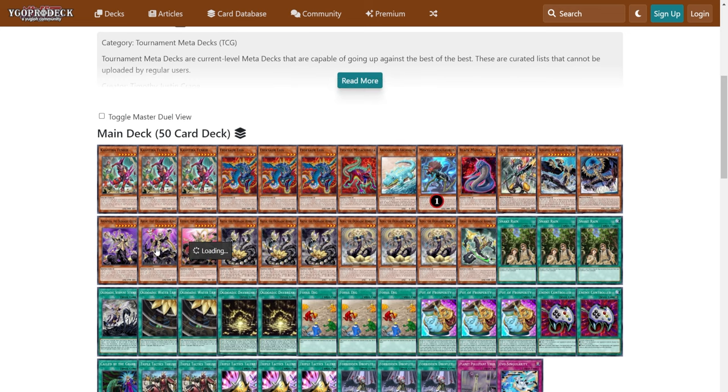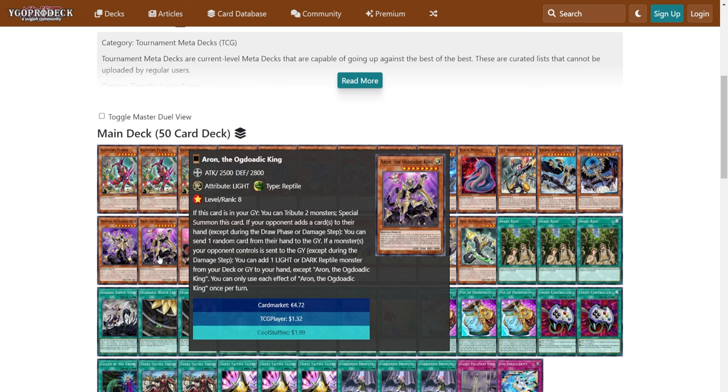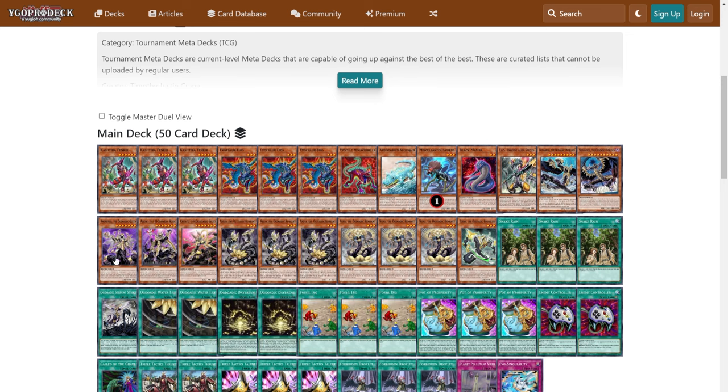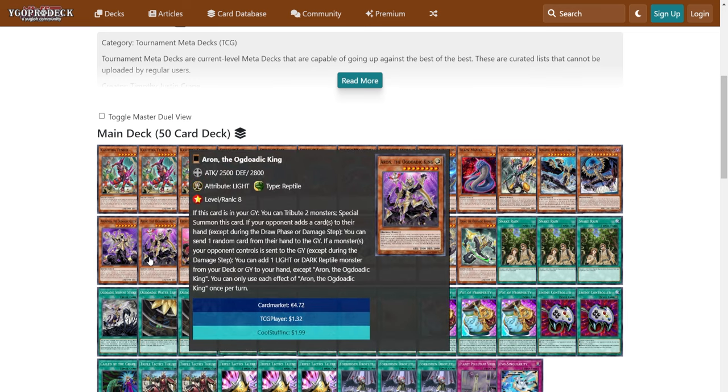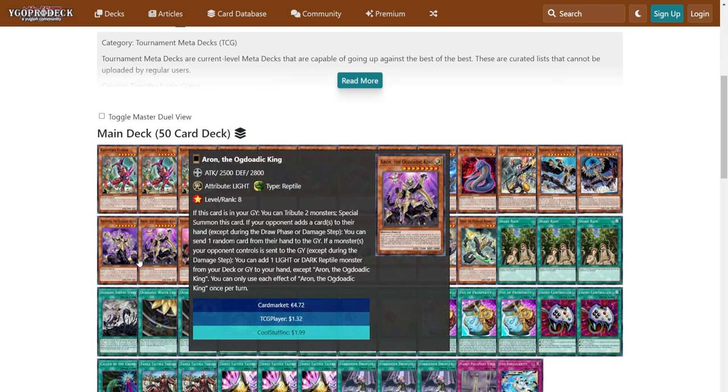What's really interesting to me is playing Ammunizia and Arryn — I don't see a lot of players use these two. They're really good control cards for the opponent. Arryn, when your opponent adds a card from deck to hand, kind of Dark Laws them — they have to discard one randomly. And Ammunizia, if they summon a card from the Graveyard, you get to send any card they control to the Graveyard. And if a card is sent from their hand or deck to Graveyard, you could summon a Light or Dark Reptile from your Graveyard. Together these two cards can really damage your opponent's strategy. They're kind of difficult to summon out, but with Water Lily, Serpent Strike, and Nephil Abyss, they become a lot easier to bring out.